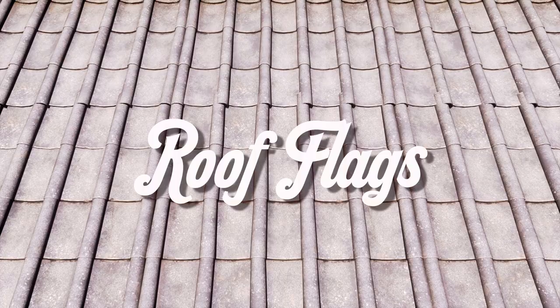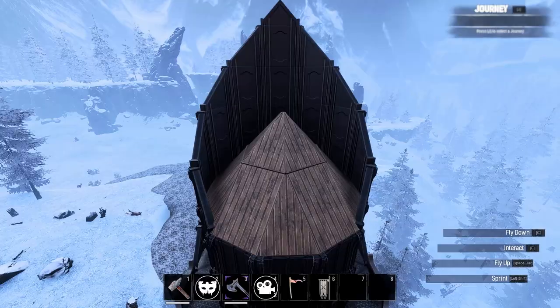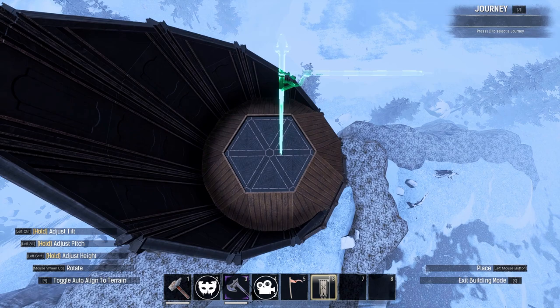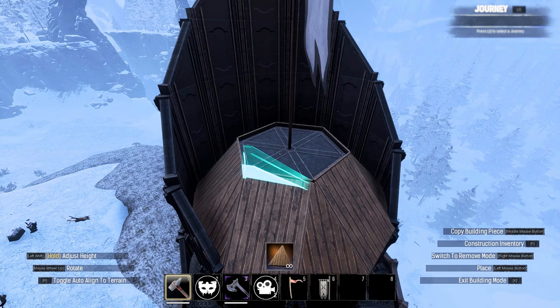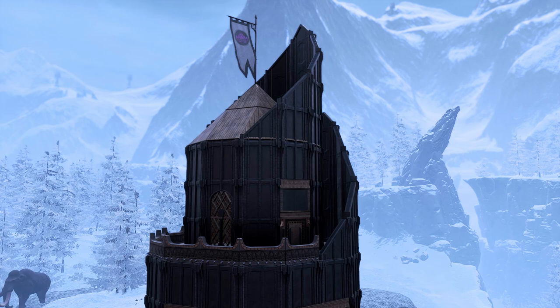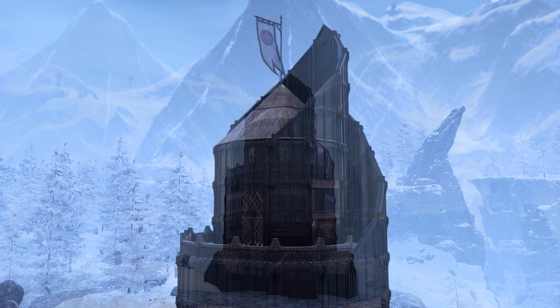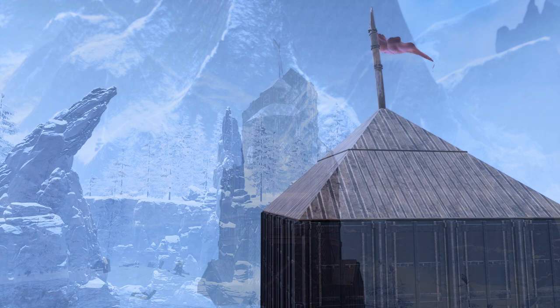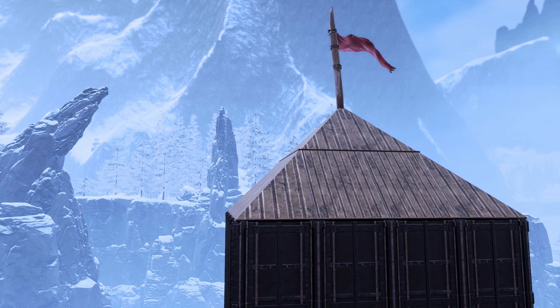I've had a few questions about getting a flag atop a roof and it's easy. Place ceilings beneath the finish of your roof, place your flag right in the centre, and then place your finishing roof pieces. Now this does not work for all flags — it definitely works for the Siptar pirate banners, which are arguably the best, and the base game clan emblem flag, with mixed results amongst the other banners. You kinda have to try and see what works. This trick adds just that little extra touch that not all roofs need, but some will definitely benefit from. It works on both round and square roofs, though ease of use may vary as some roof types are thicker than others.